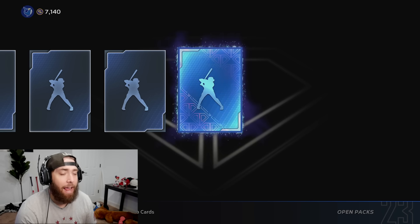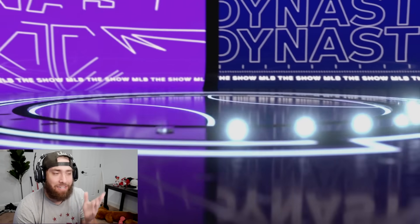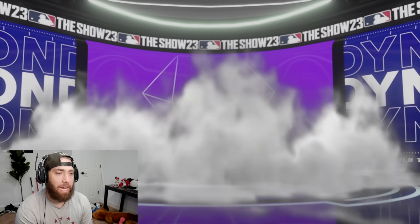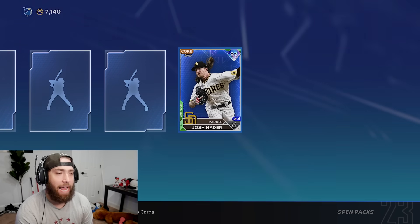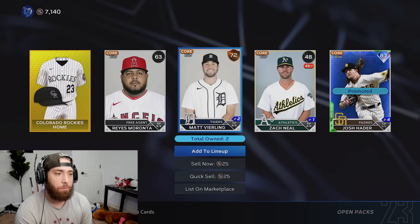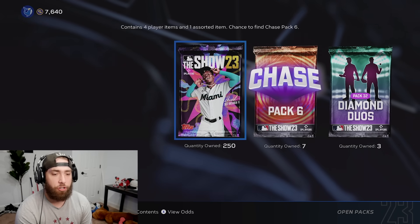And just like that, a huge fourth diamond right there. I had a feeling it was going to be purple - had to tighten back down eventually. It's going to be a live series diamond right at the 250 mark. There's Josh Hader, which is a pretty nice add to the lineup. There's not going to be very many good relievers in this video. We're at exactly 250 packs.